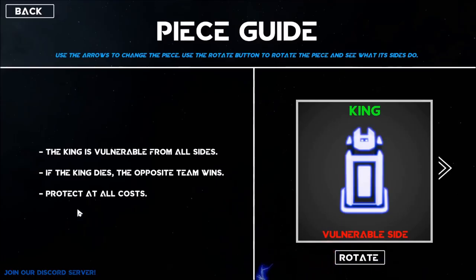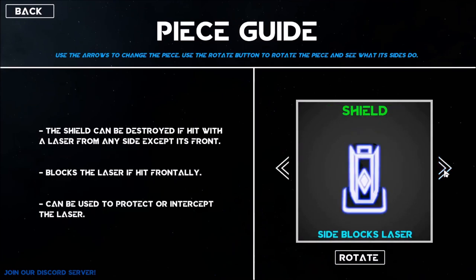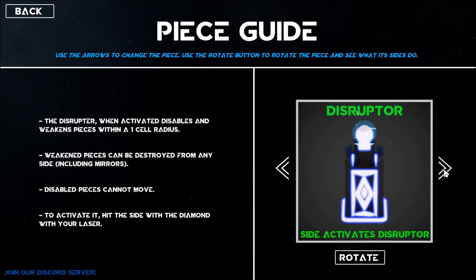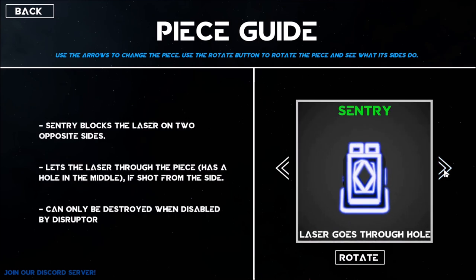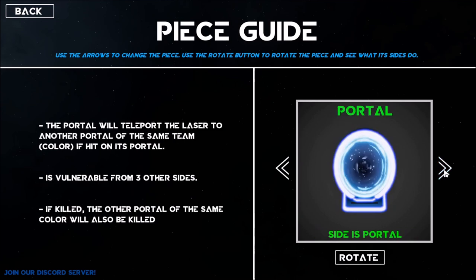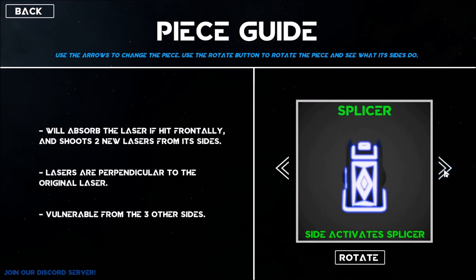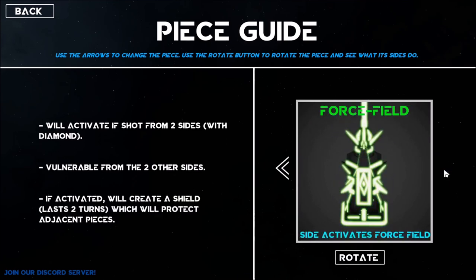Laser Chess Deflection, released 14th September, is a strategy board game inspired by classic laser chess games. Move and rotate different pieces to destroy the enemy with your laser. With a variety of pieces each having different advantages, abilities and weaknesses, use the one move you are allowed per turn to strategically bring you closer to victory. Be careful not to hit your own pieces.